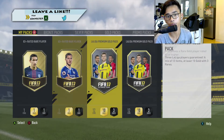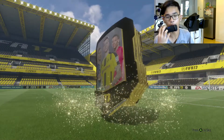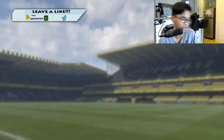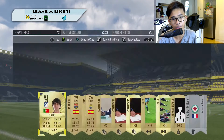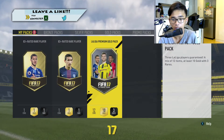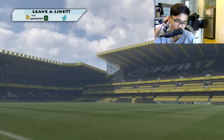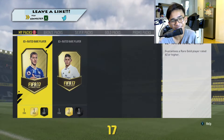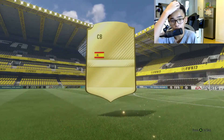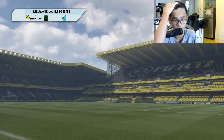Starting with both La Liga ones first. One rare, small flare — Thiago, 4-star skiller, very nice card but not worth anything. Sergio Roberto. Opening another La Liga premium gold pack — not a walkout. Our luck is just all gone now. Non-rare, 2 82-rated players. Not a walkout — oh, that's a good flare! Javi Martinez, 84 rated — that is very decent.